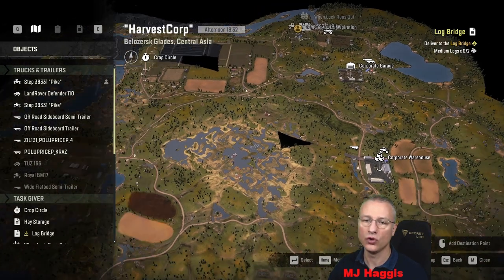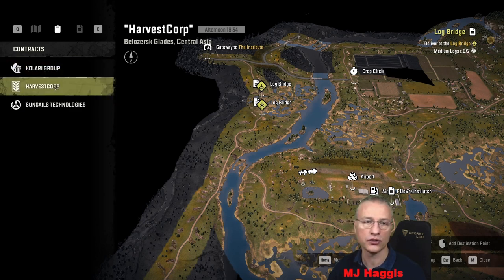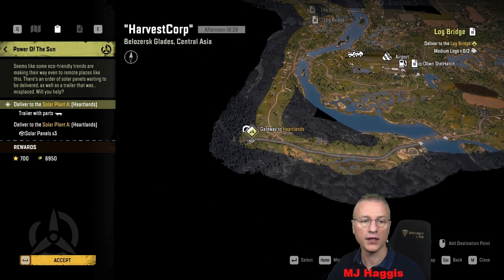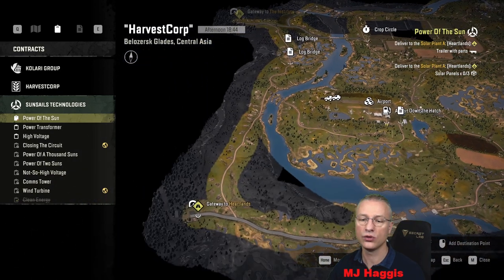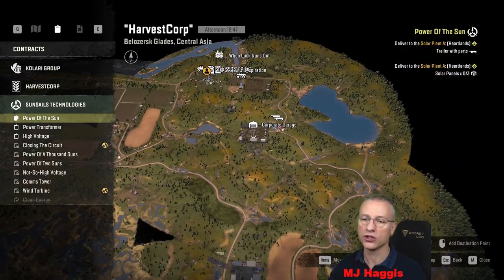Right, next one. We're not doing log bridge because that's over here and you can get past without it. The next contract I was thinking about will be in the next episode. So we've got lots to open up or unlock — 'Power of the Sun in the Heartlands': solar panels and a trailer with parts. Sounds interesting, not a bad pay. We'll accept that and that's what we're going to do. In the meantime, I'm going to tidy up the trucks. I'll get the Land Rover to one of the gateways and open up the western edge. The Pike's going to go back to the garage with the trailer.